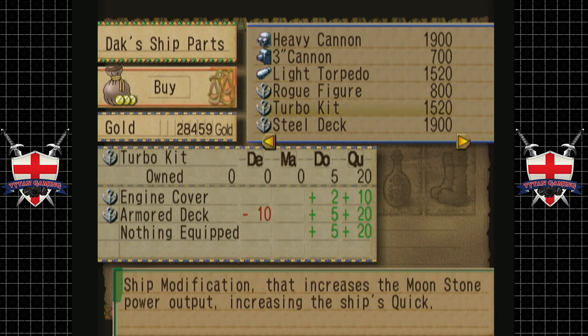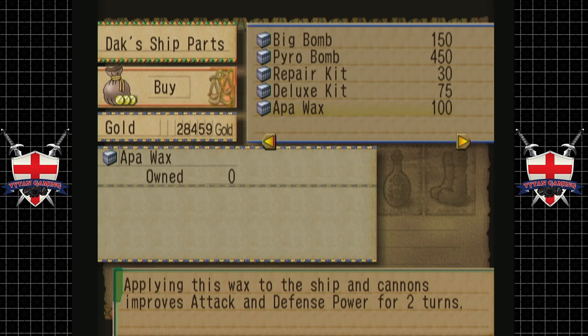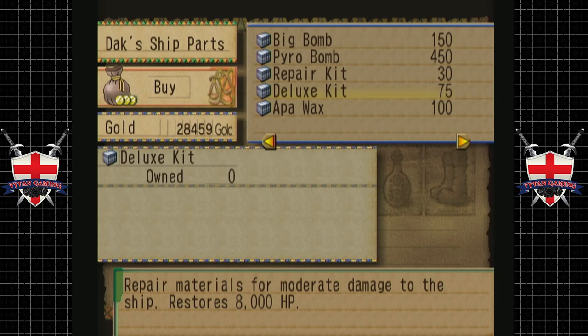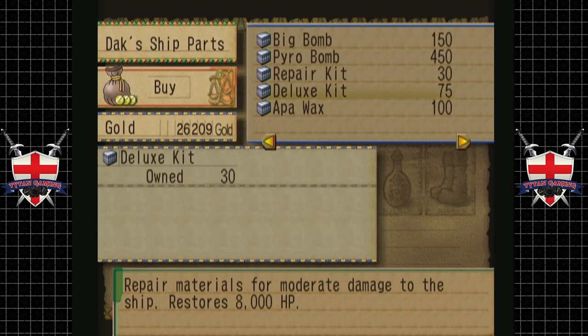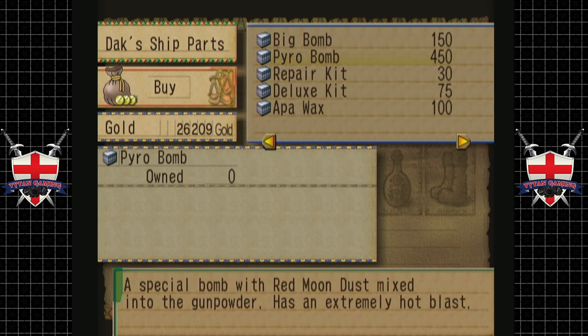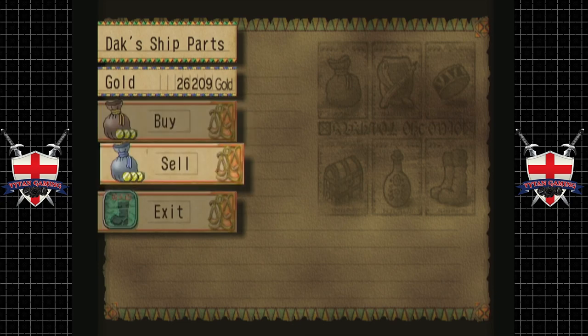A menacing skull with cross swords — the symbol of the air pirates — increases magic defense. We've still got some space here. We've got some wax that improves our attack and defense for two turns. Repair materials for moderate damage — that we want, for 8,000. The repair kits are just really out of date now. We can buy 30 of these; it doesn't really dent our cash, so that's fine. Pyro bomb — has an extremely hot blast. Big bomb, but doesn't really tell us how much damage it does. We won't get anything like that for now.